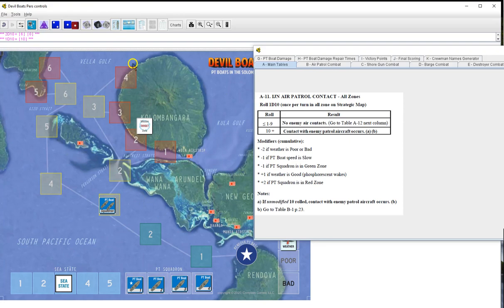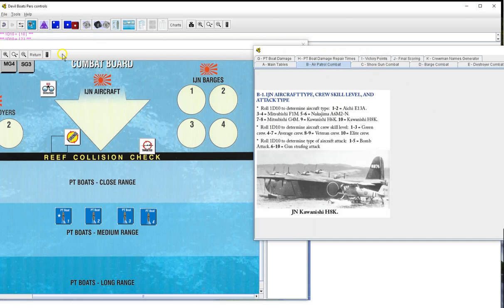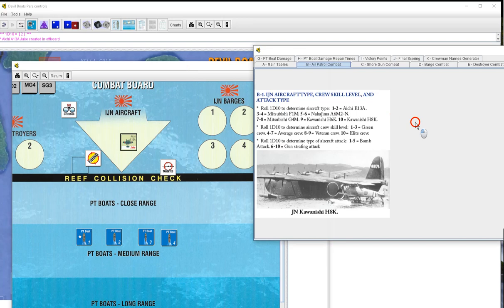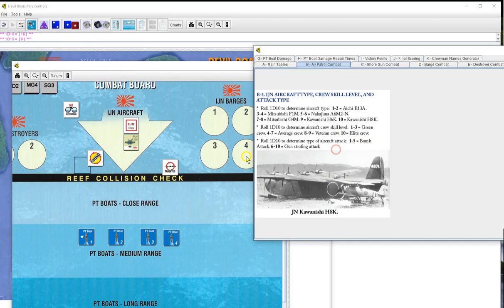We were just flirting with it the whole way, but that's alright. Let's see who we got here. Go to B1, row one, die ten. We get an IHE E13 - and once again I forgot to rename that. Roll one d10 to determine the crew skill - ten, of course. That'll be an elite crew. Wouldn't have it any other way. Bombs or strafe - eight, that'll be a strafing attack. We are at medium range.